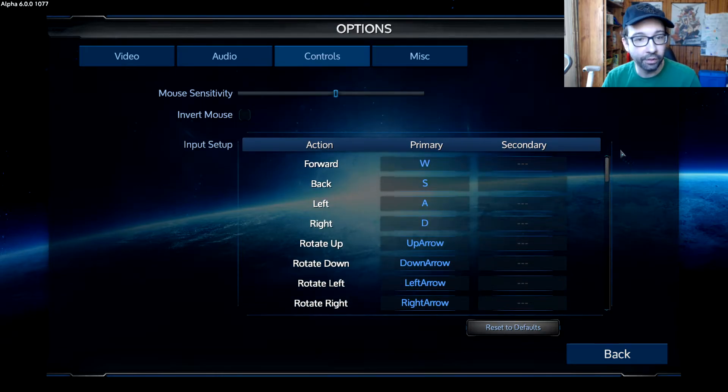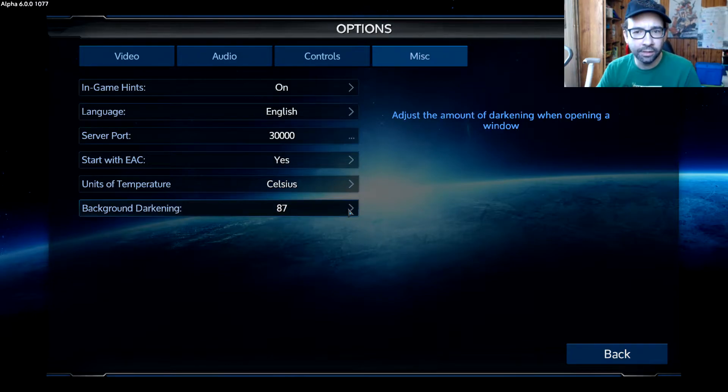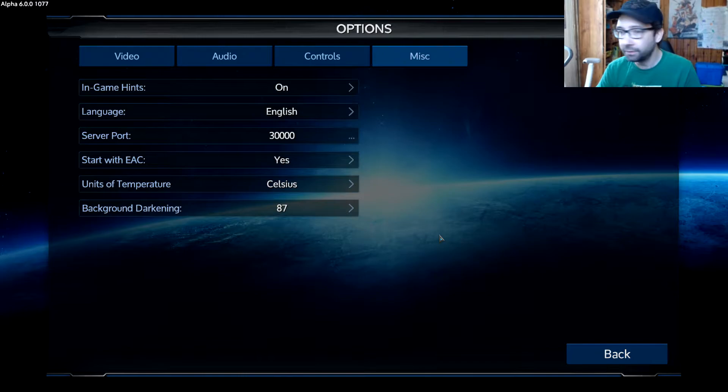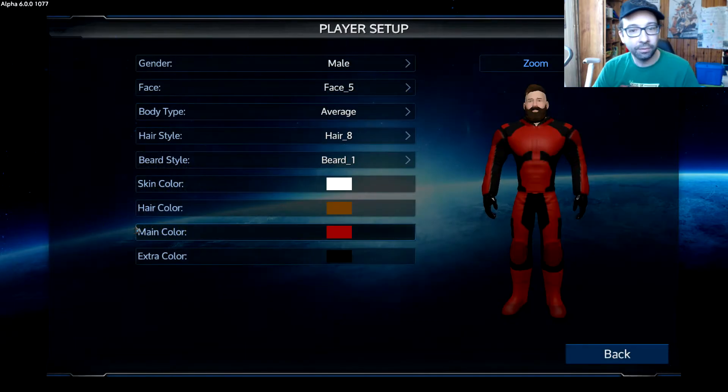Going through it pretty quick here. Miscellaneous — background darkening, adjust the amount of darkening when opening a window. I might have to experiment with that. Units of temperature — I'm gonna go with Celsius because I'm Canadian. EAC — sure, I don't plan on cheating, but in case I get the urge it's there. But really, why even play the game if you're gonna cheat? So that is the options. Let's go to the player setup.